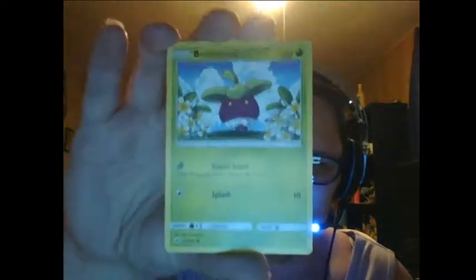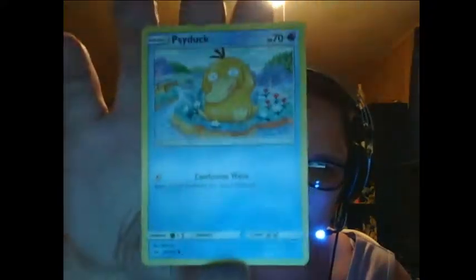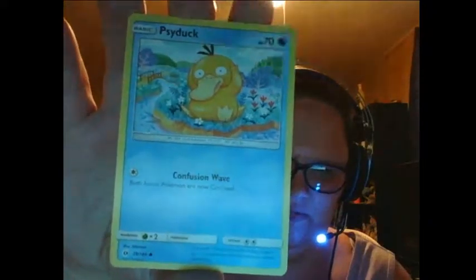Okay, let's see what we got. We got Bonsweet with Sweet Scent and Splash. Are you sure this isn't Magikarp? I think this is Magikarp — this is green Magikarp. And then we've got Psyduck with Confusion Wave, which I don't like because he gets confused too — what the crap, Psyduck. But then again whatever, next card is Litten with Bite and Flare.